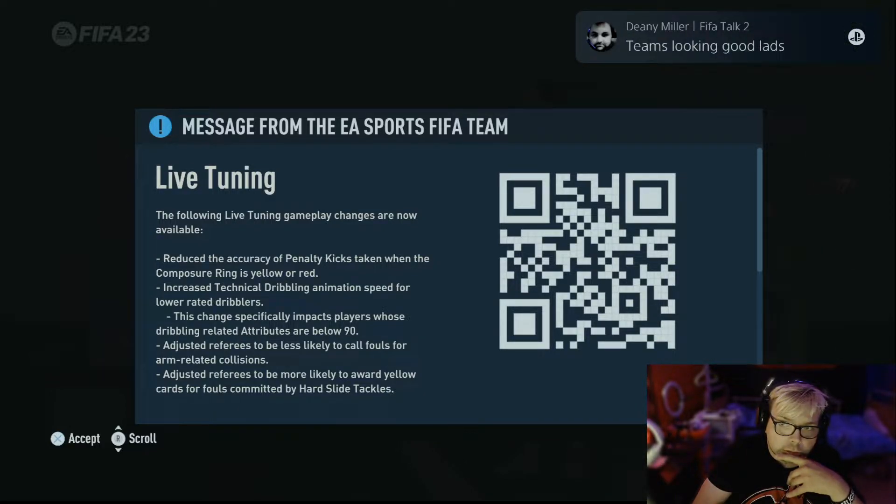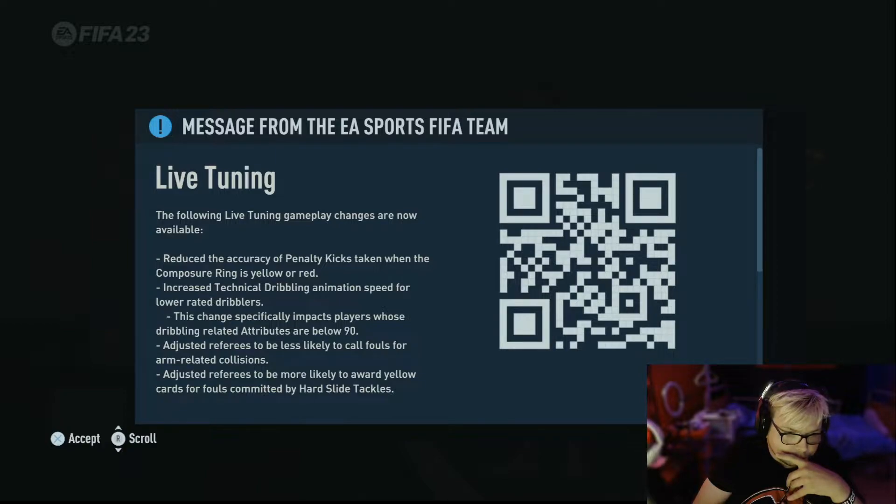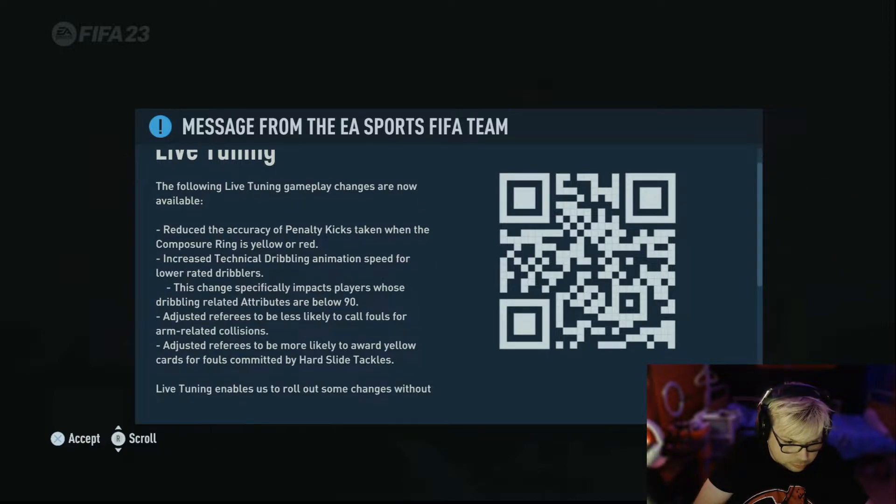Increased technical dribbling animation speed for lower rated dribblers. This change impacts players whose dribbling rating is below 90. Adjusted the referees to be less likely to call fouls for arm-related collisions — finally.